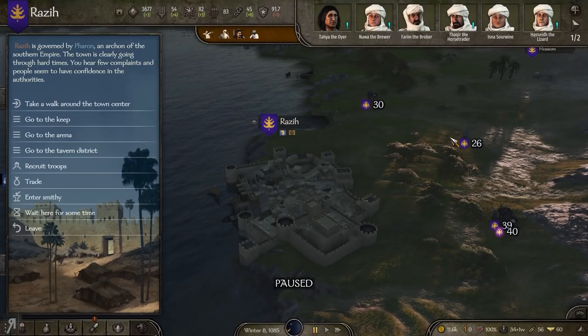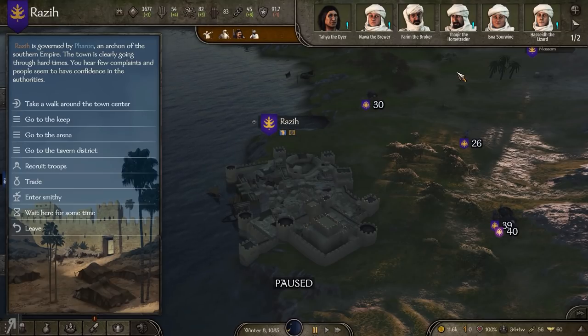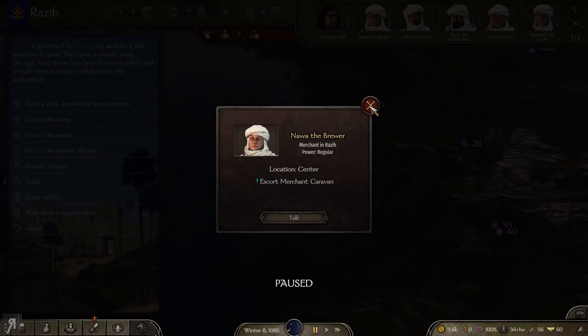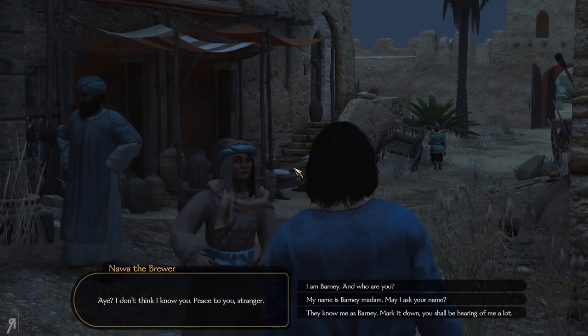According to the update notes, the army of poachers quest can now be done without issues, but I'm a bit worried about doing it personally so I'll stay away for now. Oh - escort a merchant caravan. I might be able to do that.